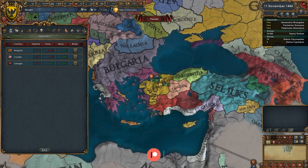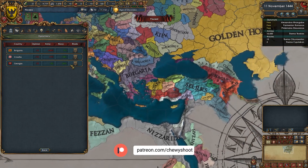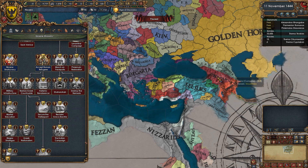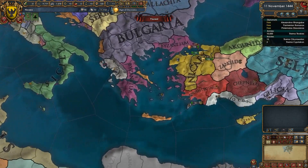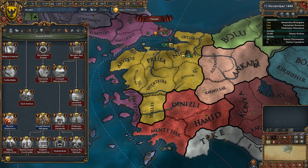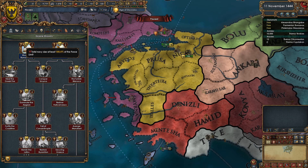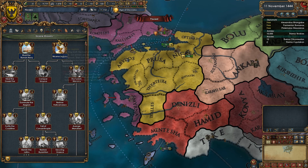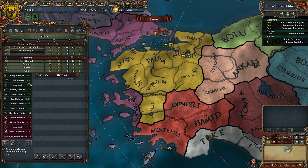I won't be explaining too much here — our mission tree has us really pushing this way. We will be uniting under the Hellenic banner ASAP. Looking at our missions, we need to build up our navy, have army tradition, and have 100% of our army force limit filled.